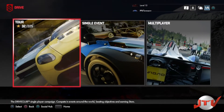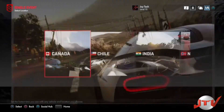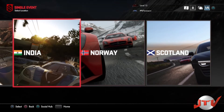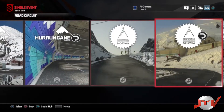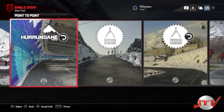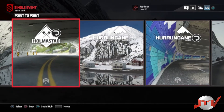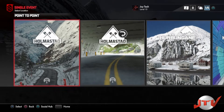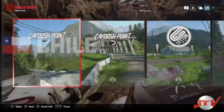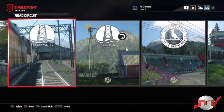I want to show you guys my Mercedes, so I'm gonna go do a time trial. I really want to do Norway — what map is the one where you can see the lights in the sky, the little rainbow? I think it might be this one.